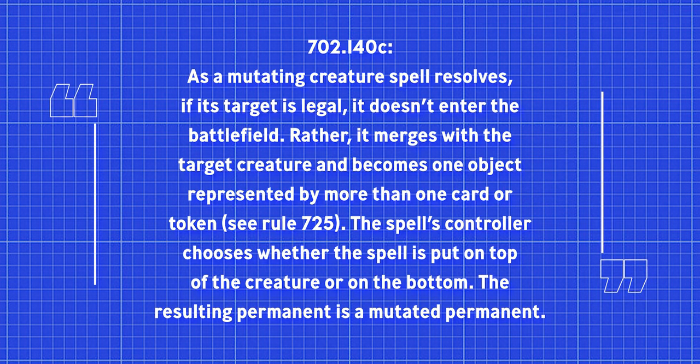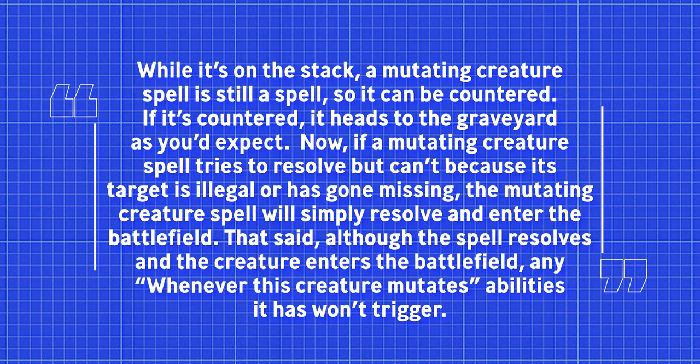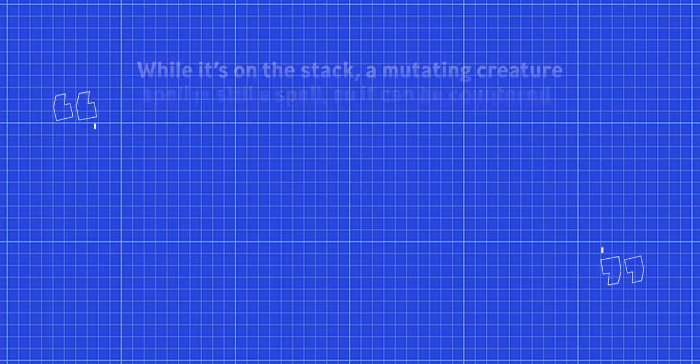One last thing: mutating creatures do not enter the battlefield in the traditional sense. You've chosen to use its mutate cost — it gets put onto the battlefield but does not enter the battlefield. This is an important distinction. While it's on the stack, a mutating creature spell is still a spell, so it can be countered. If it's countered, it heads to the graveyard as you'd expect. Now, if a mutating creature spell tries to resolve but can't because its target is illegal or has gone missing, the mutating creature spell will simply resolve and enter the battlefield. Although the spell resolves and the creature enters the battlefield, any 'whenever this creature mutates' abilities it has won't trigger.